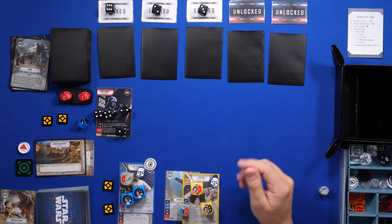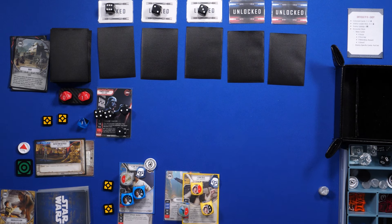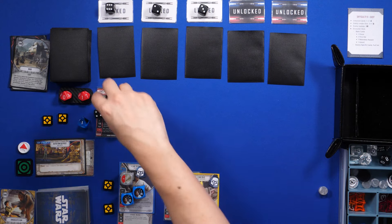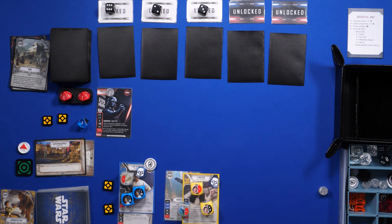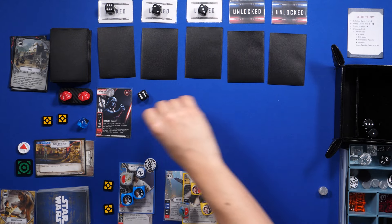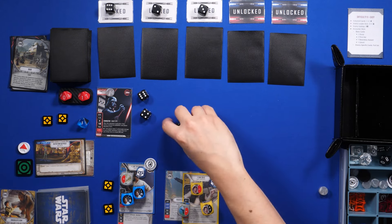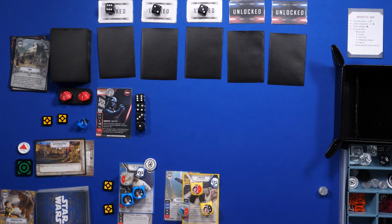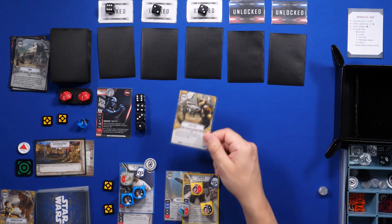We begin a new round. Vader claimed the battlefield so he goes first — we roll and get six, four, three, and two. Because he controls the battlefield I have to discard a card from my hand, so I'll discard Hasty Exit.